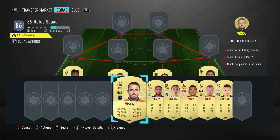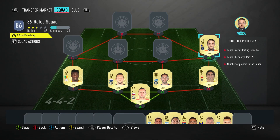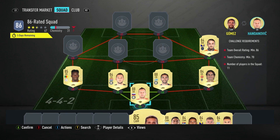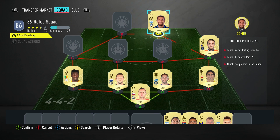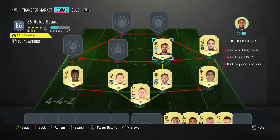The right midfielder is Edin Visca, bought for 2,700 — plays for Başakşehir in the Turkish first week and is from Bosnia-Herzegovina. The central midfielder on the right is a CAM — it's Alejandro Gómez; you should be able to get him for 10,000 coins. He plays for Atalanta in the Italian first week and is Argentinian.